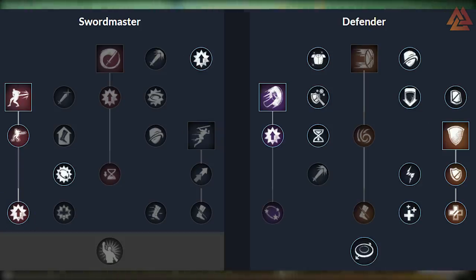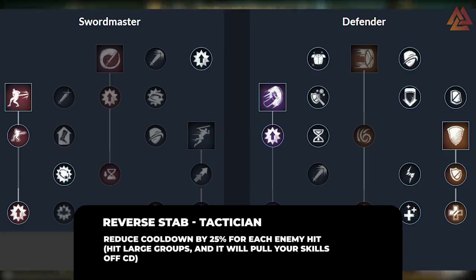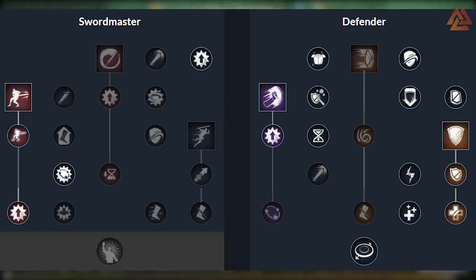Tactician reduces our cooldowns by 25% for each enemy hit. This means if we have a group of enemies we're tanking, we can use Reverse Stab and immediately pull our Shield Bash and our Defiant Stance off of cooldown — and I mean immediately. You use it and that 25-second cooldown is gone, as long as there's enough enemies. And because this is also a sword skill, this pulls itself off of cooldown as well, and you can do this over and over. This plays really well with Defiant Stance because it has a passive node called Restoration, which grants you 15% health when Defiant Stance ends — a really reliable source of self-healing.